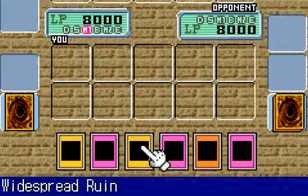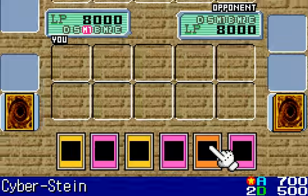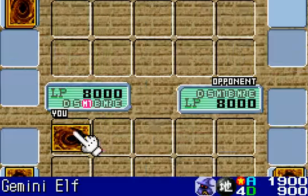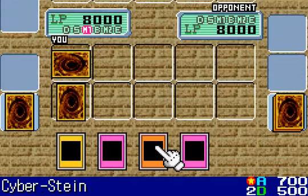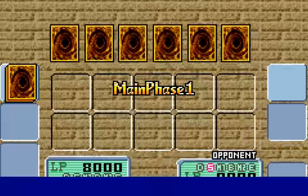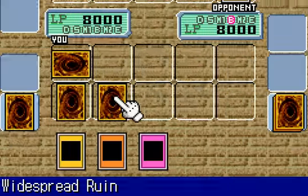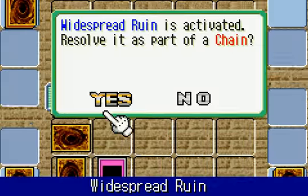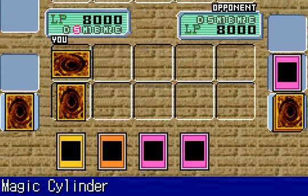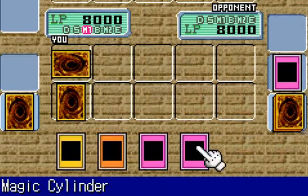It looks like I'm taking on Odeon. Alright then, so be it! What should I start with? I'll probably set this as bait and use one of these two cards. Vorce Raider, eh? Alright then, I'll activate Widespread Ruin. There, now your Vorce Raider is no more. He thinks it would be a bad idea to bring in Blue-Eyes Ultimate Dragon now, because there's a lot of traps here.